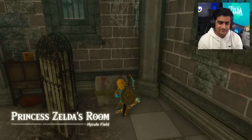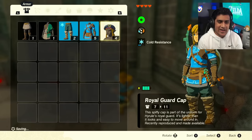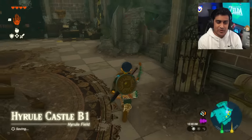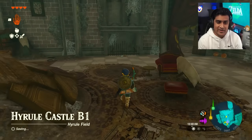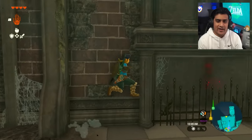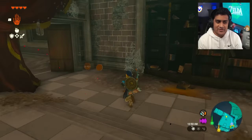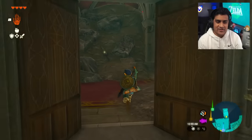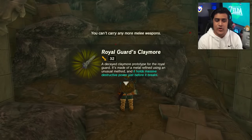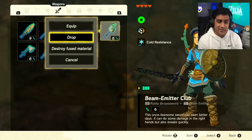We're now in Princess Zelda's room. Open this chest and the Royal Guard's Cap is here - that's plus four armor. We've got plus five and plus two on the legs but we're going to upgrade those too. Grab the arrows here and another Royal Guard Bow - now we have two bows that do 50 damage. There's also a Royal Guard Claymore here that does 32 damage.